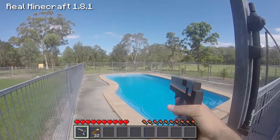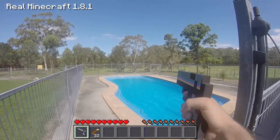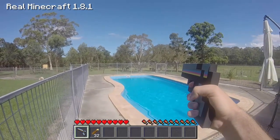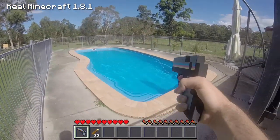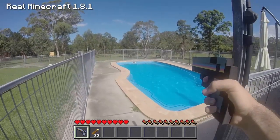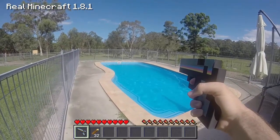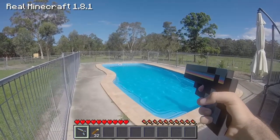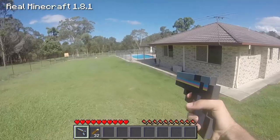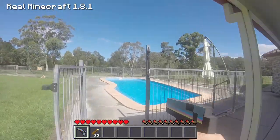G'day everyone, Corrupt Carnage here and welcome to this real life Minecraft video. Today we're going to do some assassin's training in Black Ops 2. We're going to try some front flips, dives, and barrel rolls into this pool to try and hit those horses in the distance — they're underneath those trees. Let's go for a run and jump and do heaps of barrel rolls, flying down the hill and into the pool.